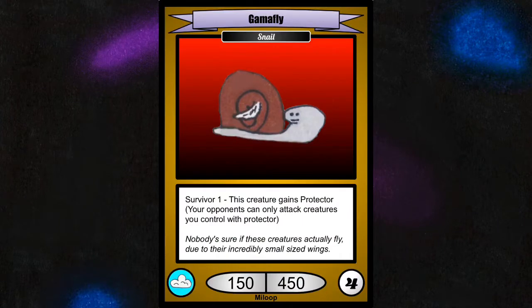This is Gammafly. Gammafly is a snail with a survivor ability that, after it survives one turn, allows it to gain Protector, which — if you don't know — means that your opponent will have to get through it before attacking other creatures.